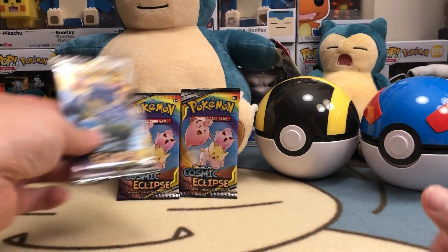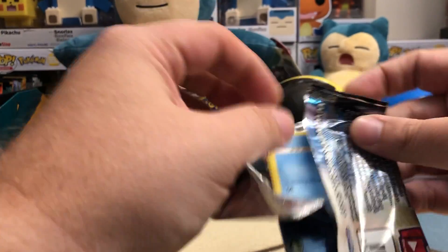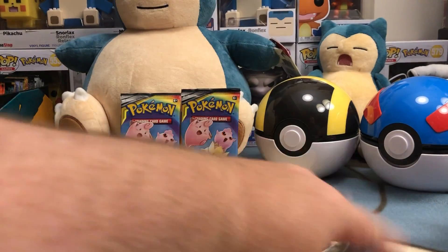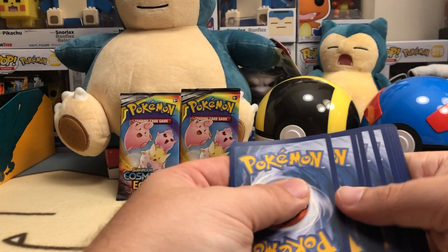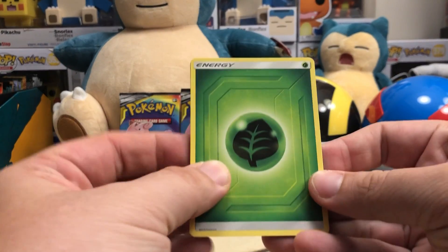Let's see what we can get — I'm just going to jump into this Blastoise and Piplup pack and see if we can pull something epic. Starting off with that, we're back to Sun and Moon, four from the back, and we start off with a grass energy.